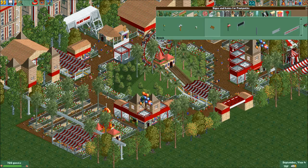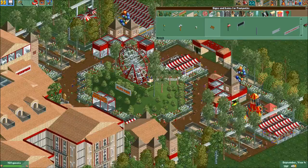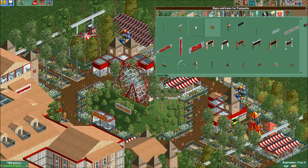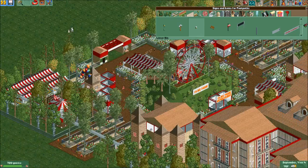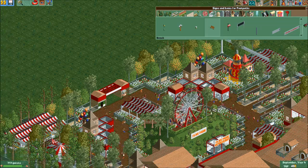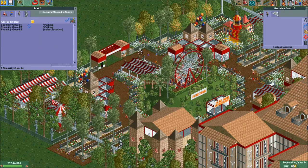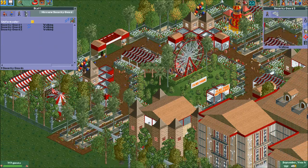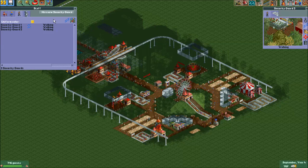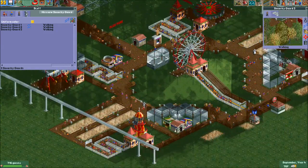You know what I never did — I never put benches and trash cans in here. Here and here should be benches, and the middle should be trash cans. I need to get more security guards — they're not even zoned, I don't think. Are they? Nope, they're not even zoned. Wow, terrible. What was I even thinking?